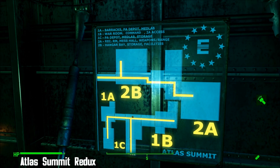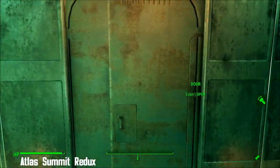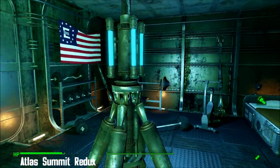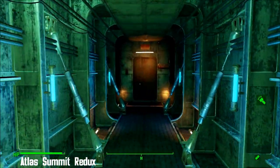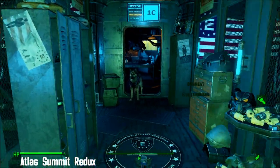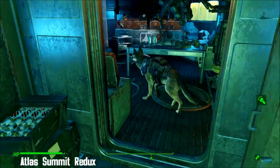Let's start in section 1a: power armor depot, medical laboratories, and barracks. You'll need your ID card. The barracks are smart — there's a bathroom over in that corner, they've got a gym, and the equipment has all the usual buffs. Here are your power armor stations, and needless to say there's named storage everywhere, all appropriate for the section you're in, which is brilliant.